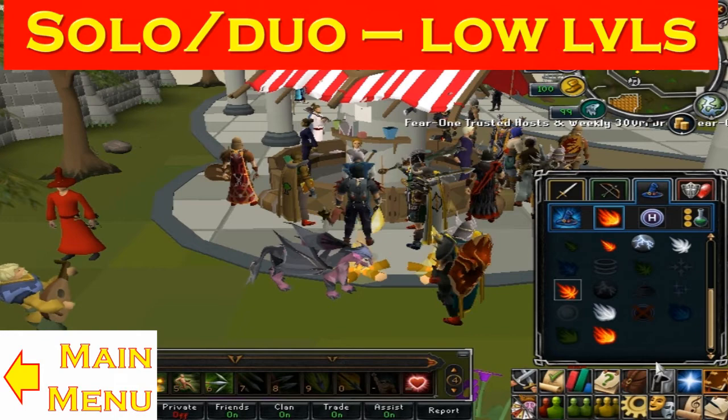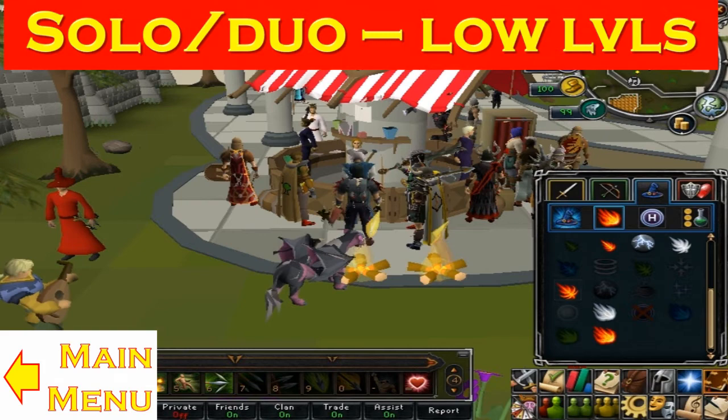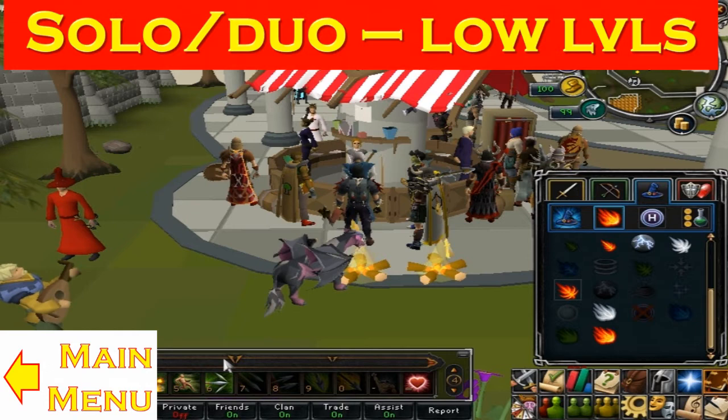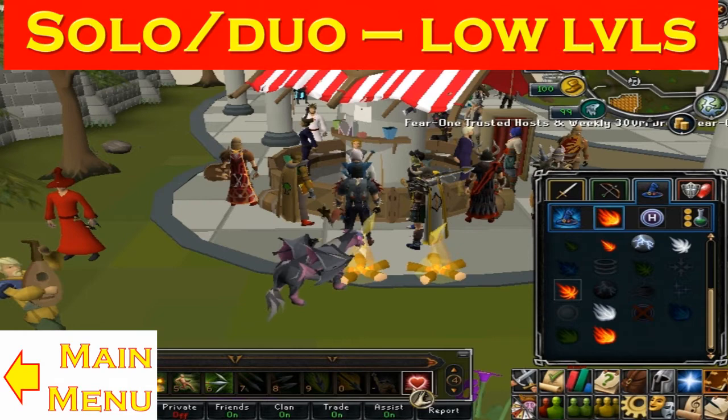I also recommend you bring an Ava's Accumulator or an Ava's device of some sort, because it really helps with arrow collecting. Otherwise it's a hassle to pick up every single arrow. The spell I recommend is the highest level fire spell that you have. You can see I have Fire Surge, but for some of you that might not be the case — the closest would be perhaps Fire Wave. For the ability bars, they mostly follow the same trend: basic abilities at the start, with a few higher level abilities such as Ultimates and Thresholds, and other abilities like Regenerate, which allows you to heal while you're not in combat.